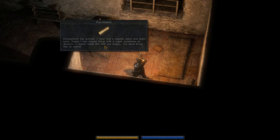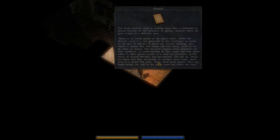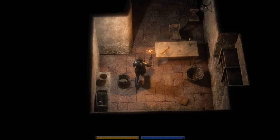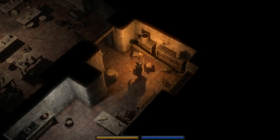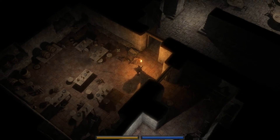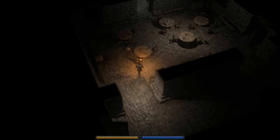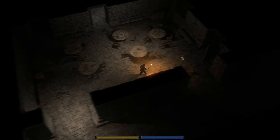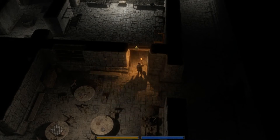There's some in-game text — 'Consignment has arrived, I must find a suitable place and begin work.' If you want to read that go ahead and pause it. Also a text on ghosts. Okay, so we've cleared this room out, let's move on. We checked both of those areas.